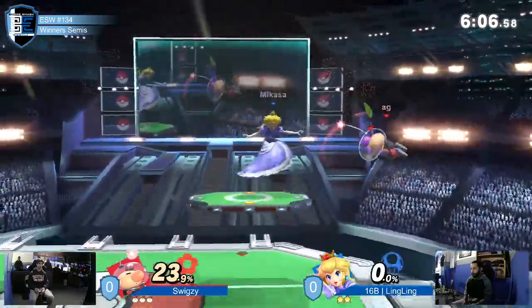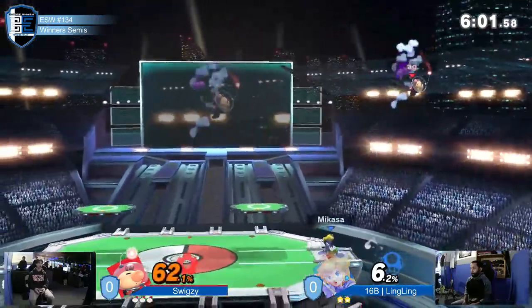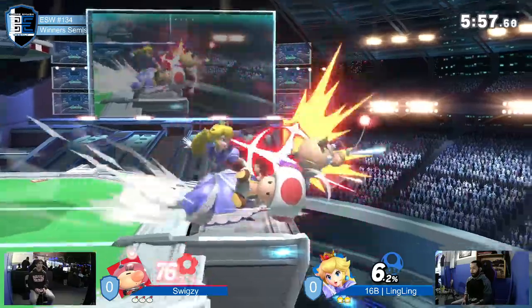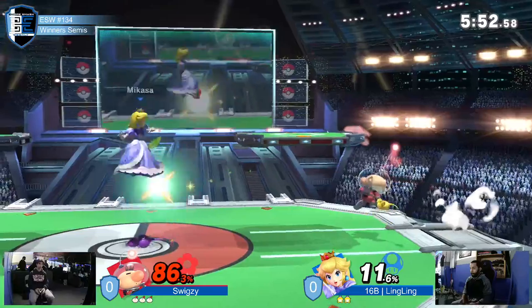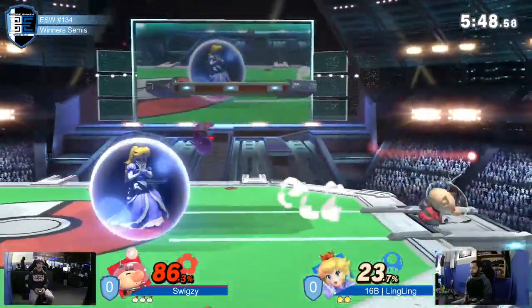Nice — oh, shield break! So what we saw there was Link throw literally a boomerang, caught it, threw it at a shield for the shield break. I think shield break ice with only eight percent by the way. He's been doing really well with spacing out by throwing the purple Pikmin to get him away. They hit really hard, but Olimar's trying to come in with something.